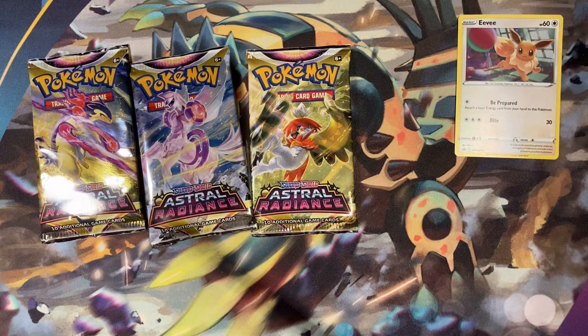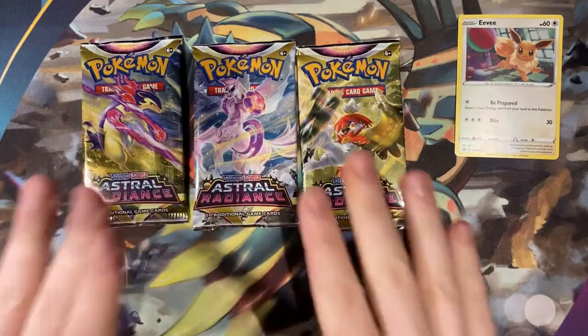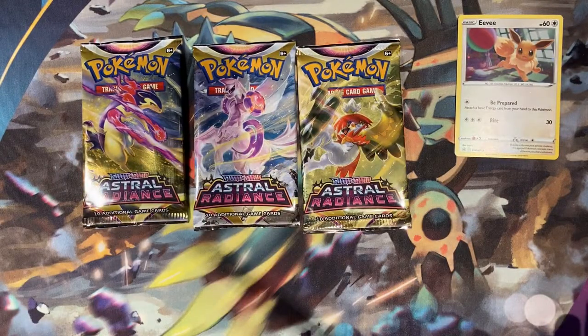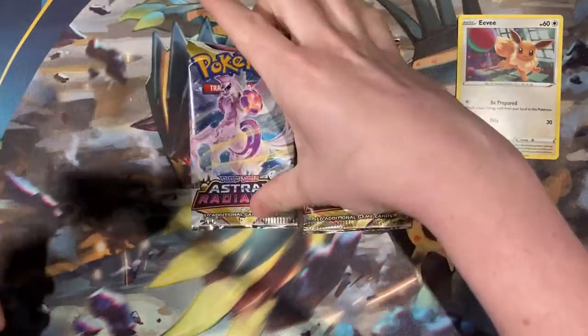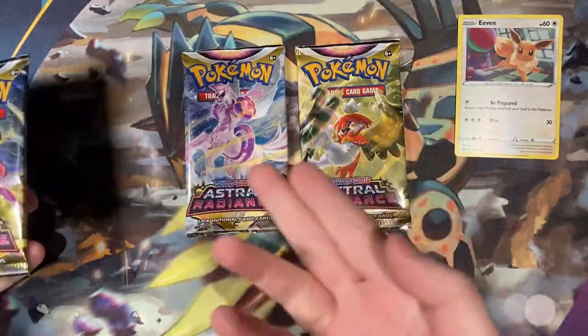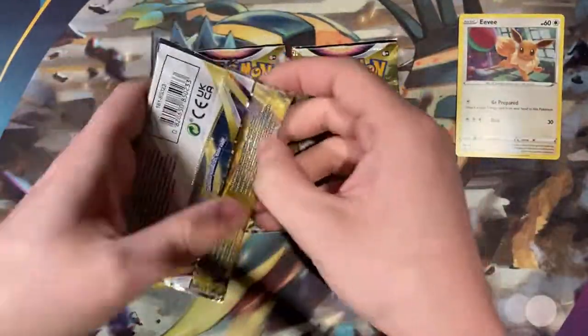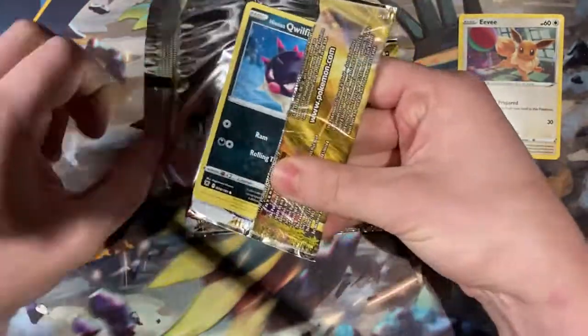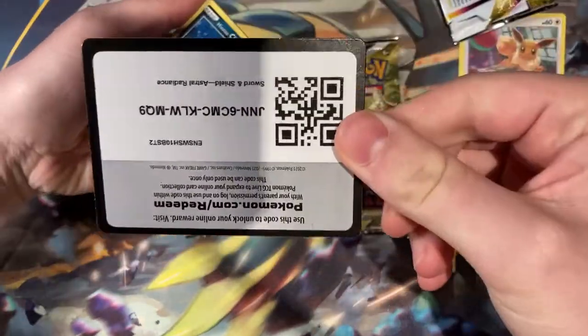I've just remembered I forgot my sleeve, so if we do get anything good it's not going to be in a sleeve straight away. But for now, we have three packs of Astral Radiance starting off with the Hisuian Typhlosion, then into the Origin Form Palkia, and then into a Hisuian Decidueye. So we'll start off with this Typhlosion. Can we at least get a holo? And as usual, if we don't get anything good, we're just going to get something from the Lucky Pack Pick. There's your code card.